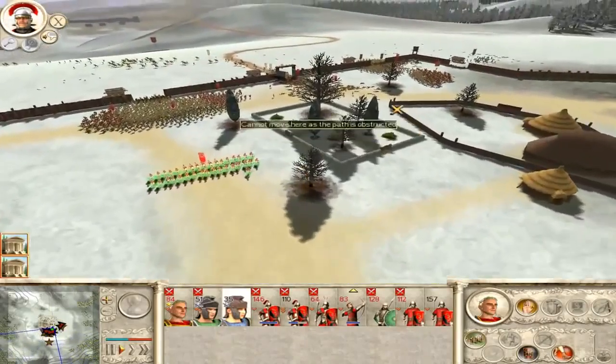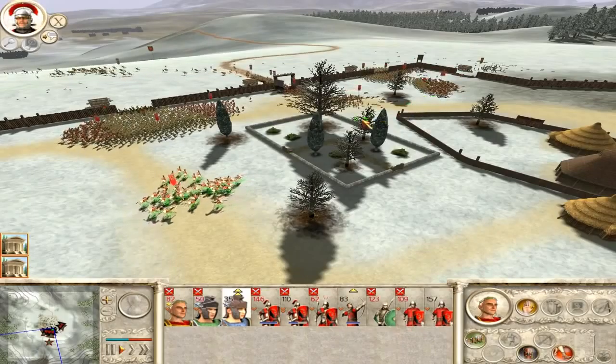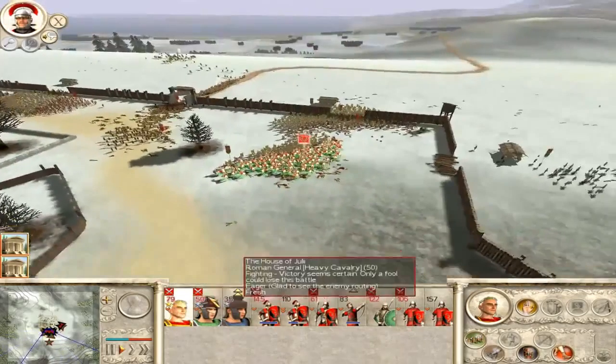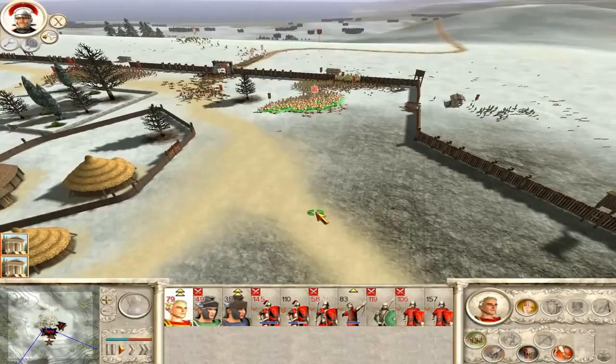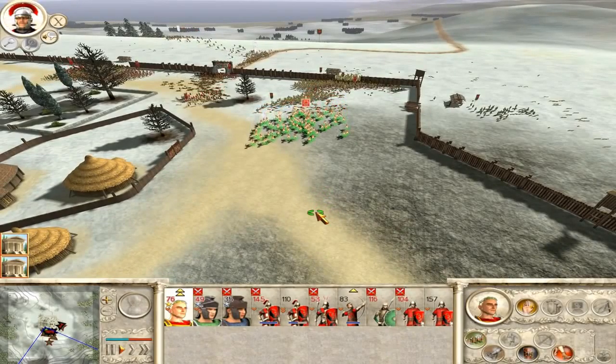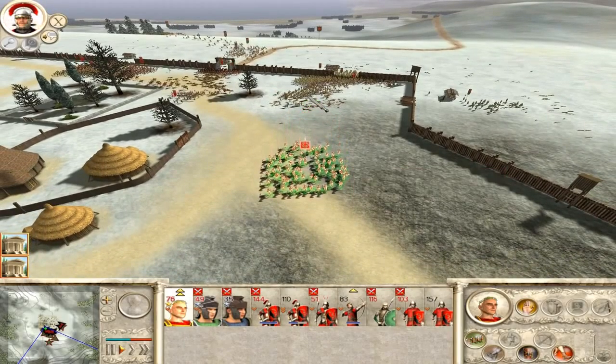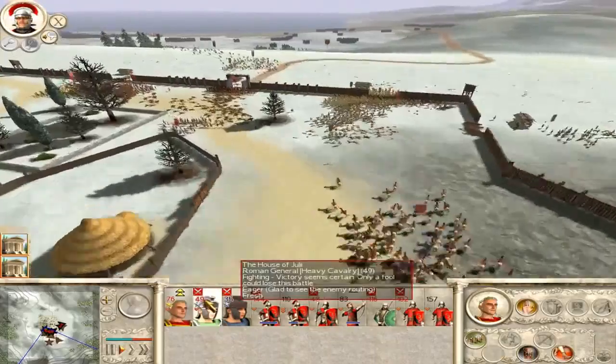I don't know, maybe I should perhaps charge over to here. Run. You can charge over to here. I need to come back for another charge. I'm simply taking the units out though, which is good. What I'm going to do is charge back and run into them. Let's go.